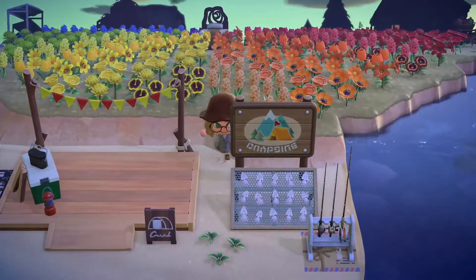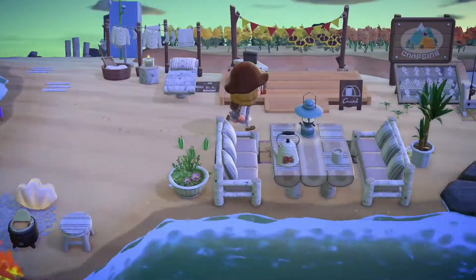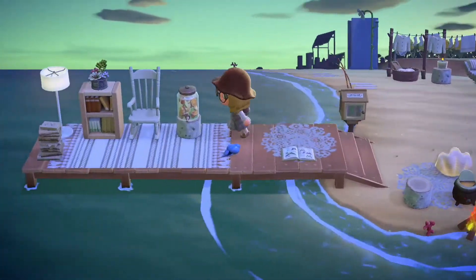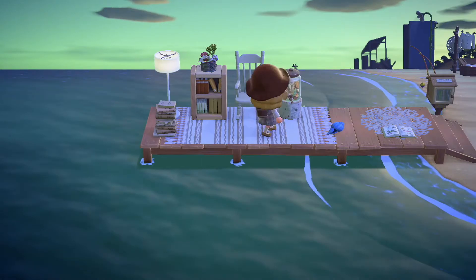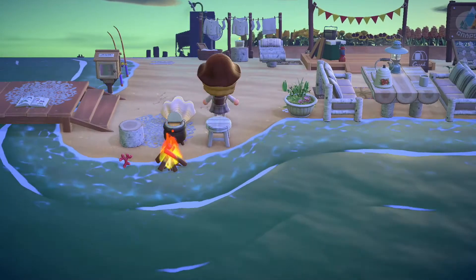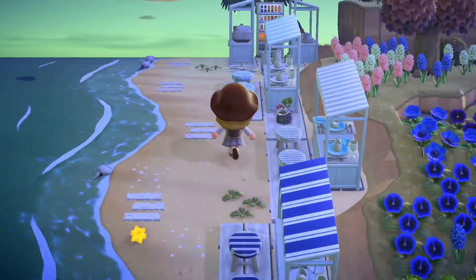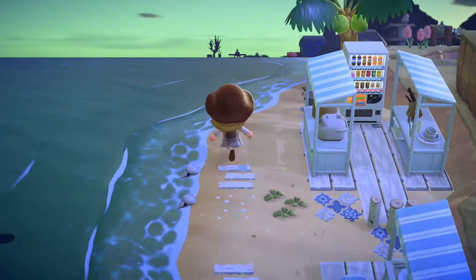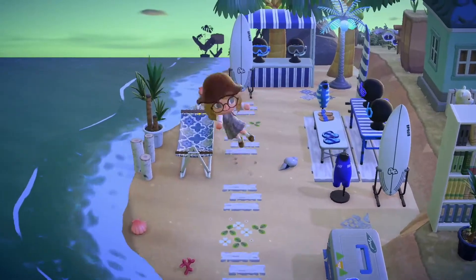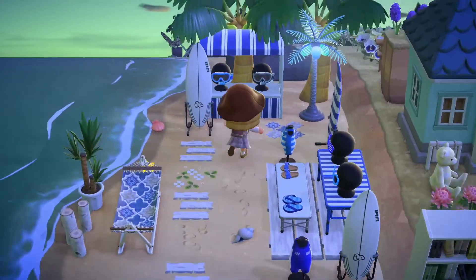Down here is her campsite — really cute campsite, I love all the whites. And her pier is really, really sweet too, that's gorgeous. This is a really cute area. This is a little like cafe, stool, food market area — that's really sweet. And then over here we have a little surf shop with the hammock — that's gorgeous. Gorgeous design. I love the different heights here and how it's so blue, that's so nice.